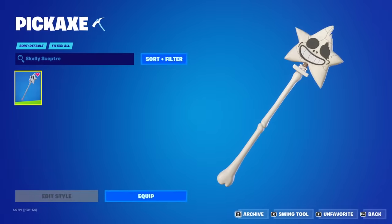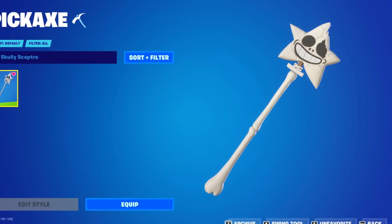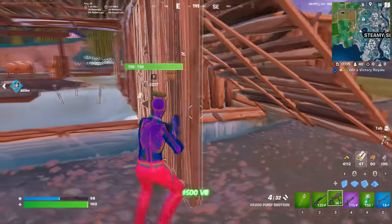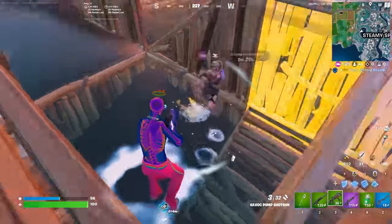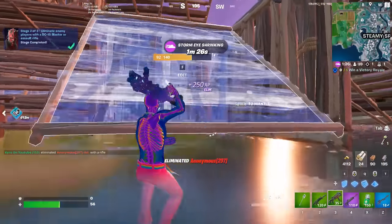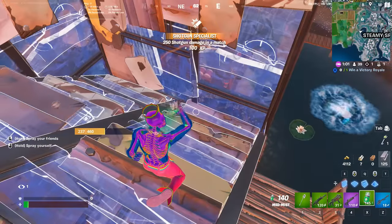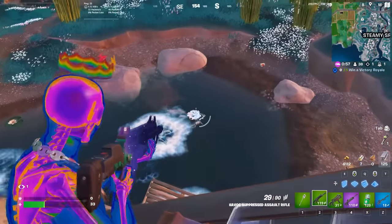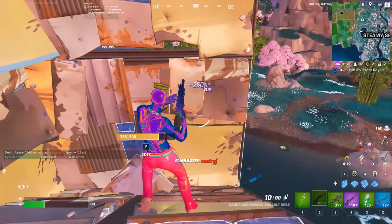People are starting to use the Scully Scepter instead. This is basically a copy of the Star Wand, just with a different colour style, and it is also cheaper — coming in at only 500 V-Bucks. The Star Wand is basically being used by every single pro and streamer in the history of the game, so it is quite refreshing to get a pickaxe that looks similar but is still quite different and unique. It's going to work with all of your favourite skins, because the colour styles for this pickaxe are really simplistic.